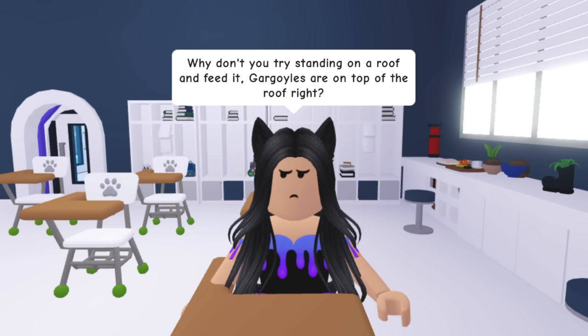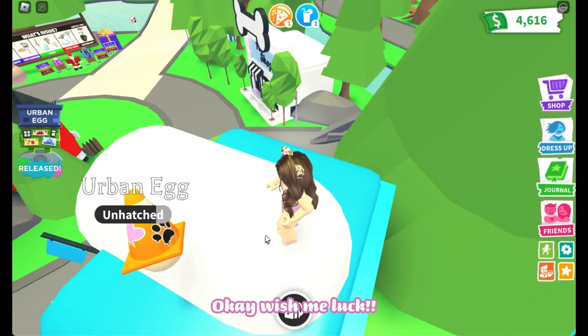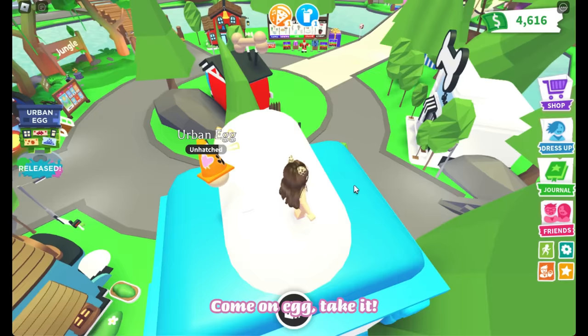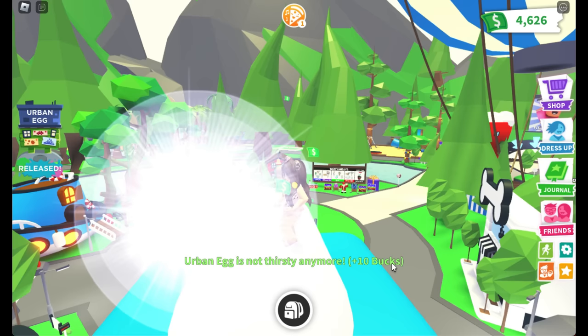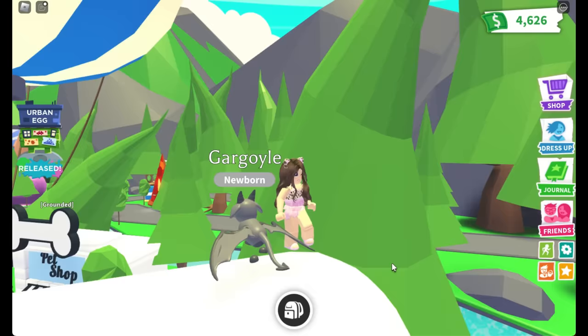New tip: stand on a roof and feed the egg — gargoyles are on top of roofs, right? I've never tried something like this before so it might work. There are so many buildings we can try — I'll stand on top of the hospital. Come on egg, take it. Will it work? It worked! It actually worked — I can't believe this, I just got what I wanted!